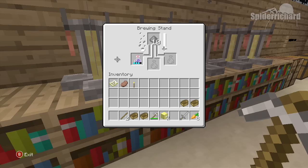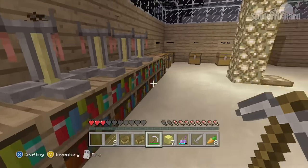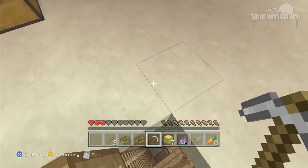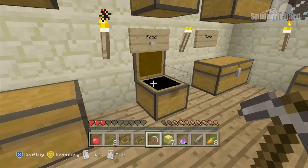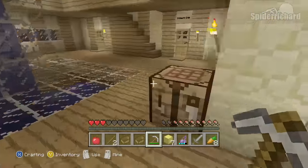You need two things: a potion of weakness and a golden apple. Once the gunpowder is in and the potion is done, pick it up and you will have a potion of weakness. Now go through this little trap door and down into the room full of goodies and look for the chest labeled food — this is where you will find the apple.